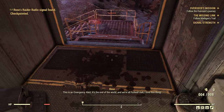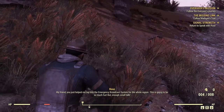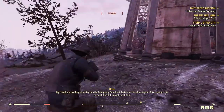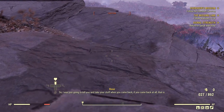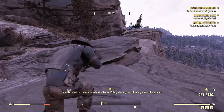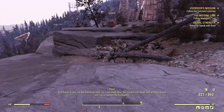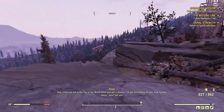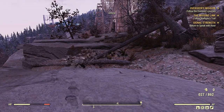This is an emergency alert — it's the end of the world and we're all doomed. Rose's voice comes on: 'My friend, you just helped me tap into the emergency broadcast system for the whole region. Full disclosure — I didn't think you'd succeed, so I was just going to kill you and take your stuff when you came back. I'm what you people call a raider — killing, stealing, and cheating is kind of my shtick. Thanks to you I've got a working radio. Come see me at the Top of the World. Pinky swear I won't kill ya.'